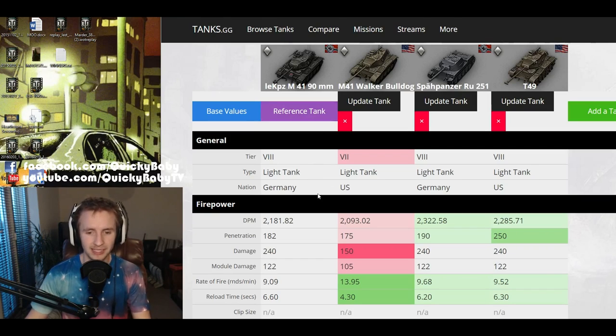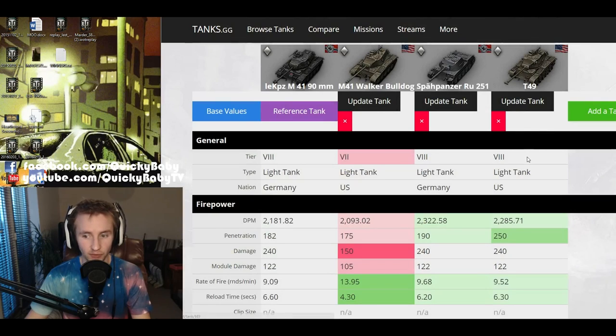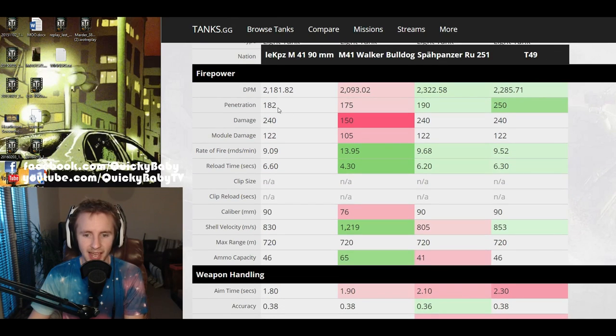The M41 90mm doesn't have the best DPM — it's better than the Walker Bulldog when using the single shotgun, but not quite as good as the T49 with the 90mm if you choose to fire heat rounds. Unfortunately the vehicle has 6% less DPM than its tier 8 German counterpart, the RU251. The penetration on the 90mm is better than the Walker Bulldog, but these are AP shells, not APCR, so they travel at 830 meters per second rather than 1200, and they have marginally worse penetration than the RU251.